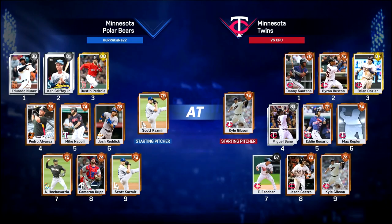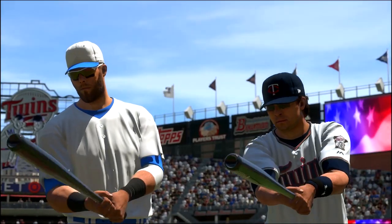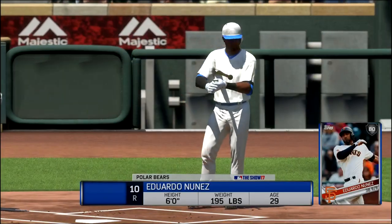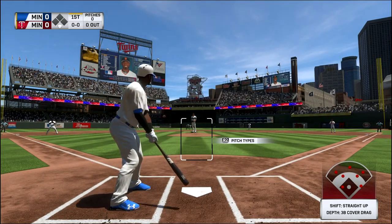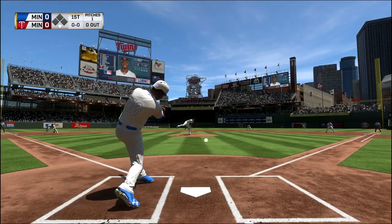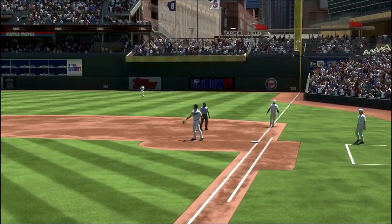Let's start off on veteran difficulty here. We get Scott Cashmere on the mound, and I have Adaini Echeverria in the game along with Ken Griffey Jr. in the two spot. The top of our lineup looks pretty good. If you guys are enjoying the video and want to see more of this, and if you're new to my channel, hit that subscribe button. I'll be doing quite a bit of this Diamond Dynasty and Conquest on MLB The Show.